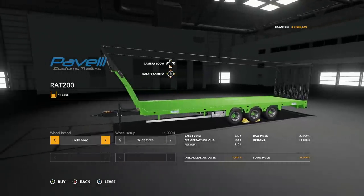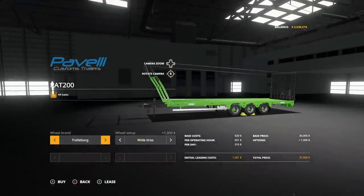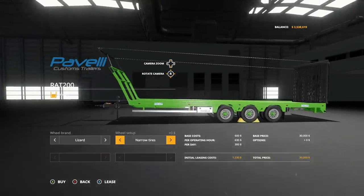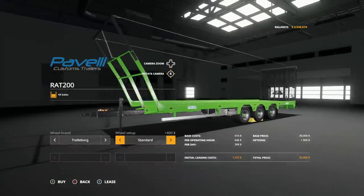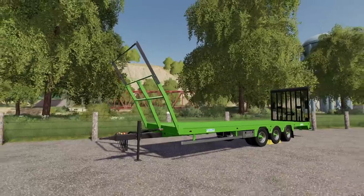We're on PC today so that's what we're showing off. On console these are going to be very similar — round bells not in stack, round bells in stack, square bells, square bells big, and multiple versions there. Wheel brands: we have Trelleborg with wide tires and Lizard with normal or narrow tires. These go back and forth between a galvanized steel and a gray steel look. These Trelleborg tires look really really good. DD Mod Passion did a fantastic job on this mod — it's a normal auto loading trailer but it's going to be really cool.